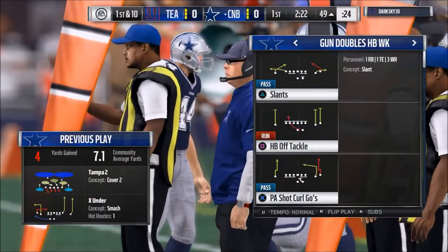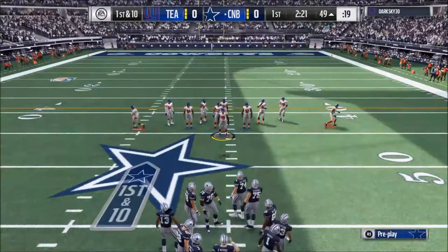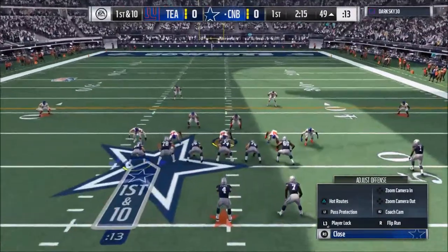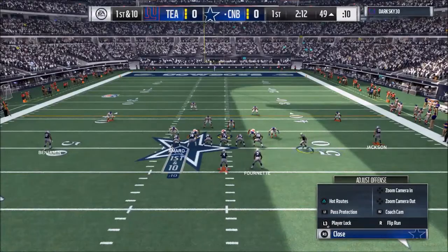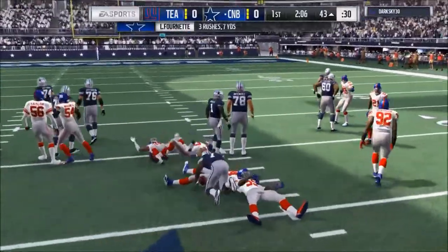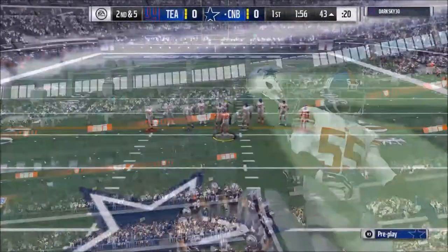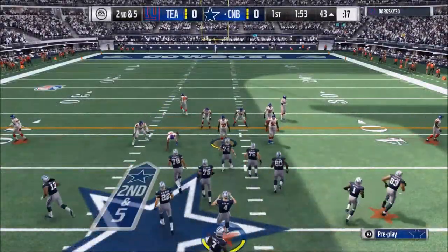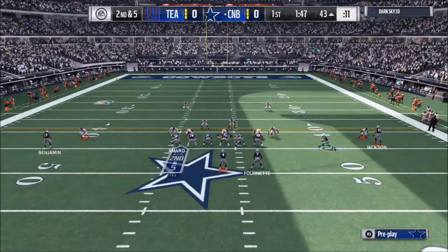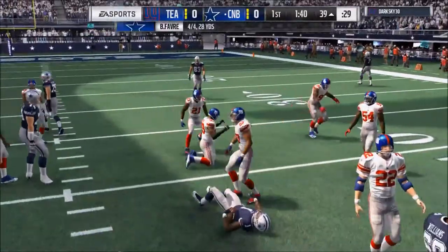The second thing I would recommend — and I know it sounds like common sense — is to make sure you're holding ball hawk and turbo the majority of the time when the play is running. You want to be holding R2 for turbo, and then holding Triangle on PS4 or Y on Xbox to activate ball hawk, so you're going to make more interceptions. There are certain rare times where you'll want to swat instead of go for the interception, but use your discretion on that.